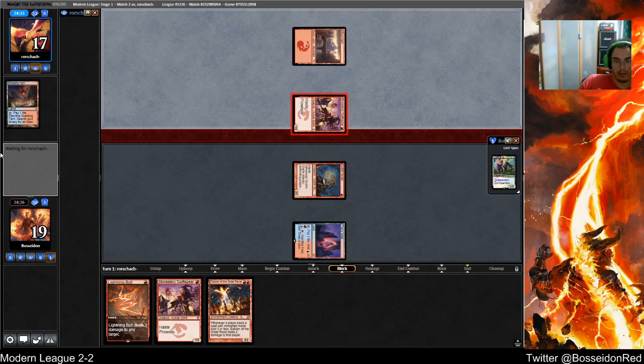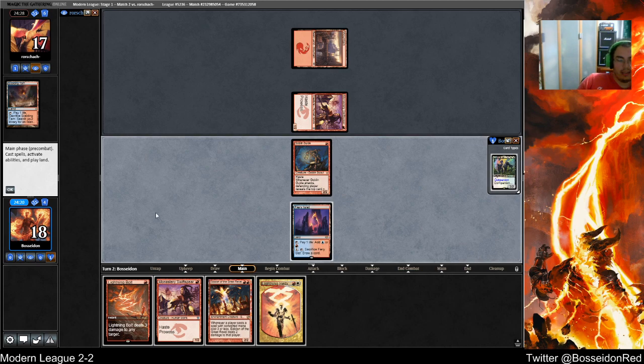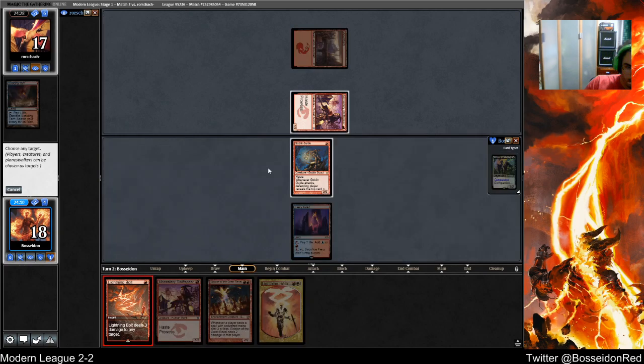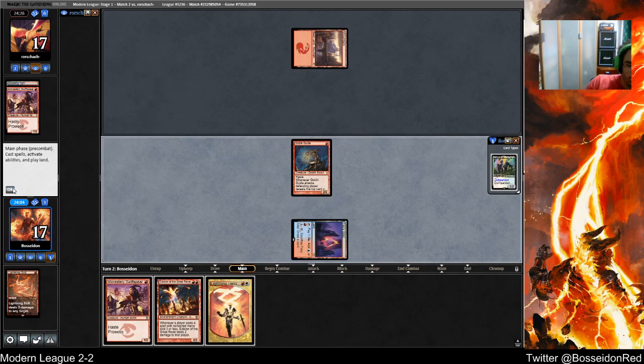Am I killing that Swifty? I probably am. I need lands — not this garbage. Need to do it now, yeah. If he has a Mutagenic Growth I want him to spend on his turn.